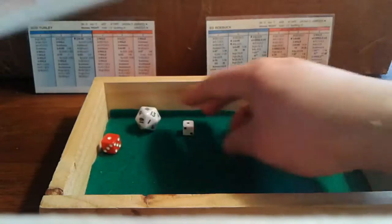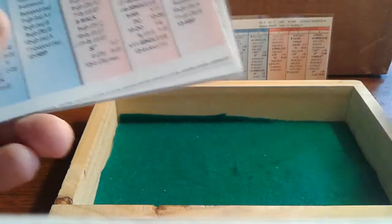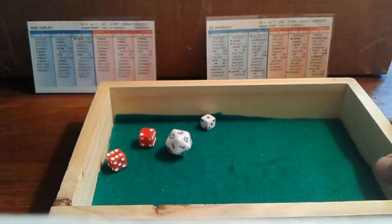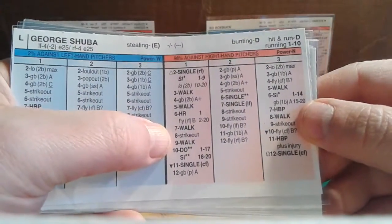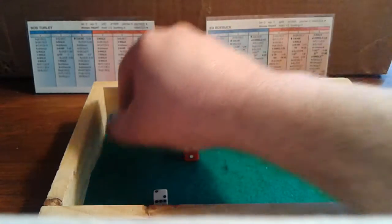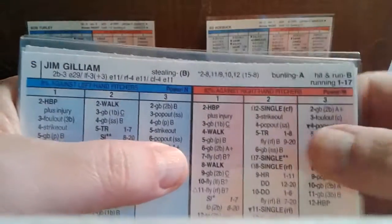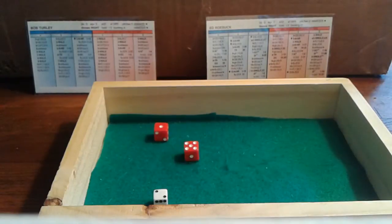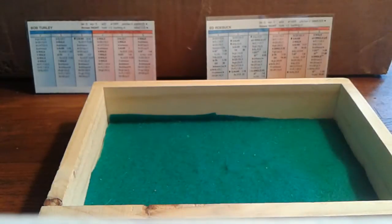Sandy Amoros steps to the plate with Robinson at second — a 1-3, ground ball first base A. That moves Jackie Robinson up to third. That would have been a double play had he not stolen — that's the importance of the stolen base. Robinson at third with one out. Pinch hitter George Shuba steps to the plate — a 1-8, that's a strikeout. Shuba down on strikes, yet another strikeout for Turley. Two outs, Robinson at third, Jim Gilliam up — a 2-6, ground ball to short, scooter Phil Rizzuto takes care of it. Five innings complete from Ebbets Field — Yankees lead four to nothing.